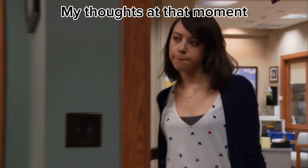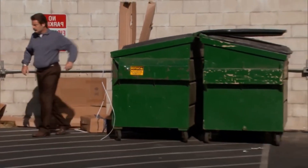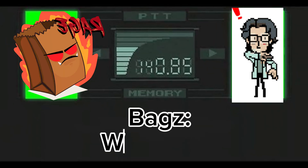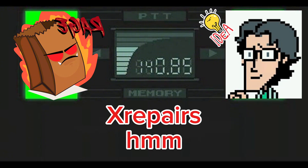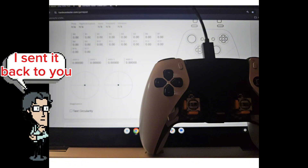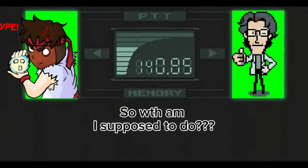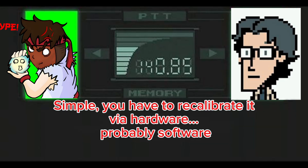After contacting XRepairs — what's your question? My question is: what the hell? Well, after I did all the soldering and fixed the dead zone, I sent it back to you and everything was perfect. But what's happened essentially is once you put the analogues back into your DualSense Edge, it recalibrated to some weird default position. So what am I supposed to do? Simple — you have to recalibrate it via hardware and probably software. Don't worry, I'll guide you.